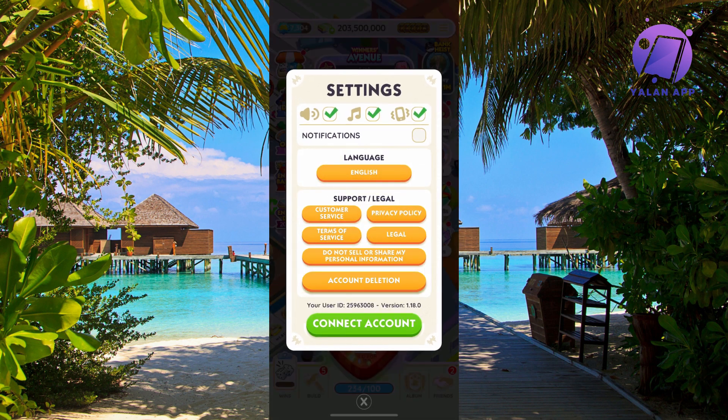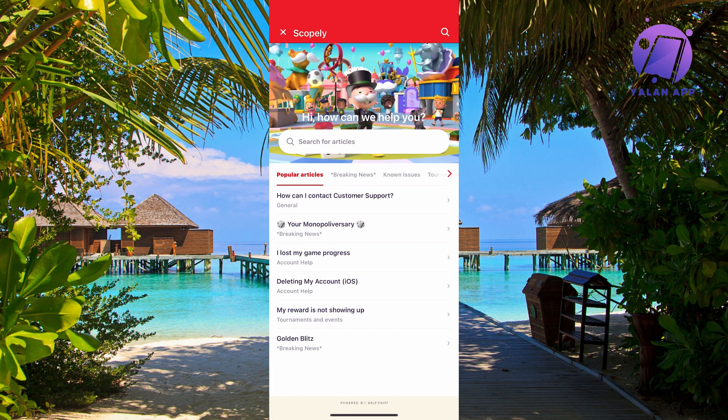If you want to do this on your computer, search for Monopoly Go support on Google and click on the result that shows the official Monopoly Go website.